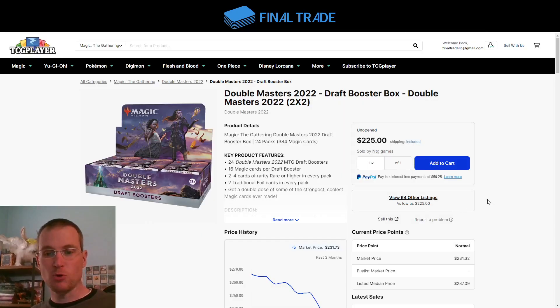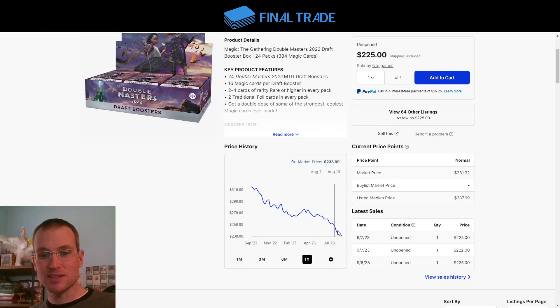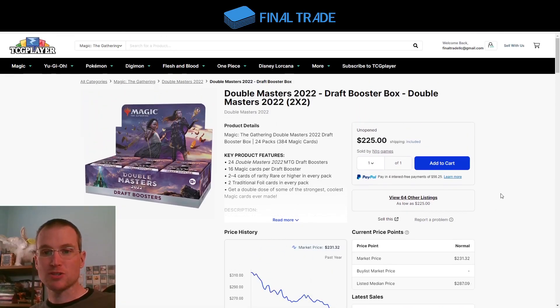Now, a couple things that are older — because like I always say, let the TCG expansion lifecycle do its thing. Let it drag down prices, and then buy things when they have become unloved. Of course, Double Masters 2022 draft boxes from last summer — and we can see on this long timeline they've just sunk and sunk and sunk. $225 today.